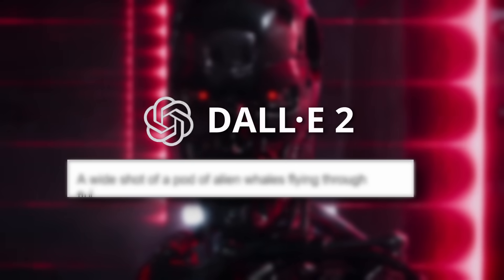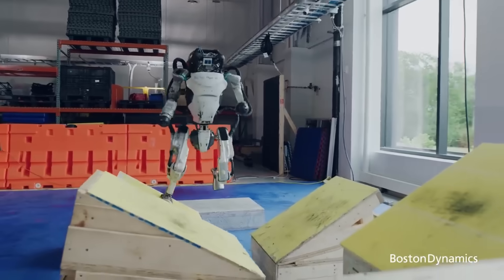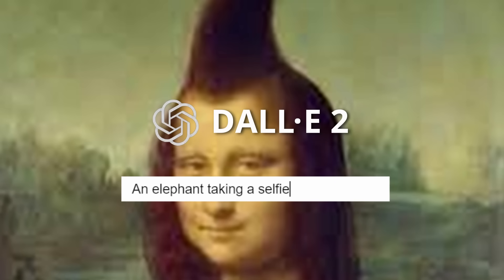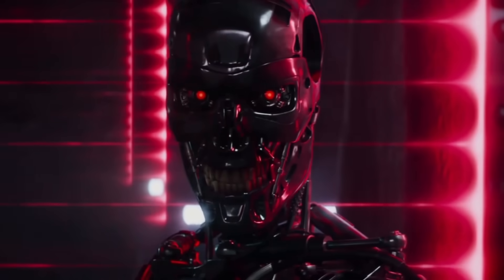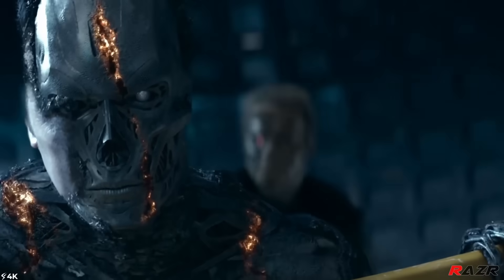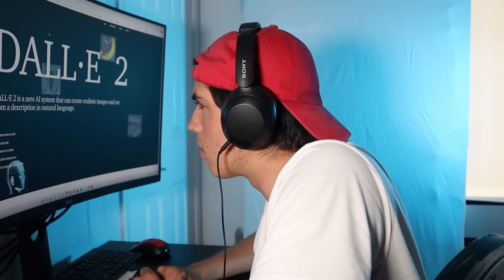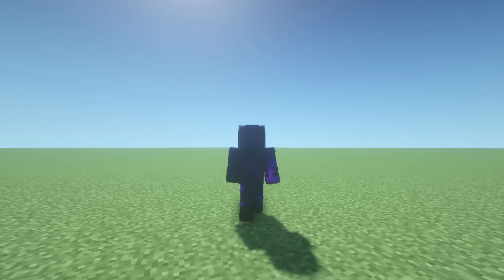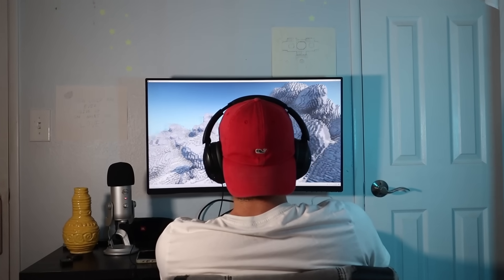It was time for DALL-E 2 — the most advanced text-to-image AI in the world. I was terrified. How would I compare to something that can take a sentence and make a perfect image in a matter of seconds? This AI is so advanced that it's actually dangerous — only certain people can have access to it, which is why I couldn't even enter the prompt myself. I had to make a special request for just one image: a wide shot of a pod of alien whales flying through a sky of fluffy clouds and an orange sunset over the ocean.